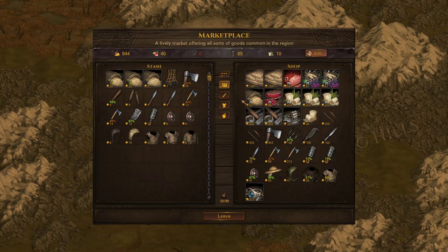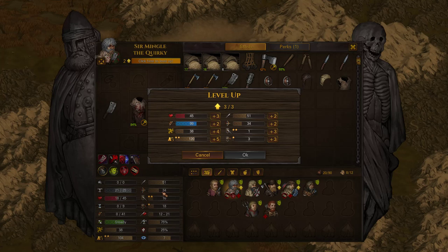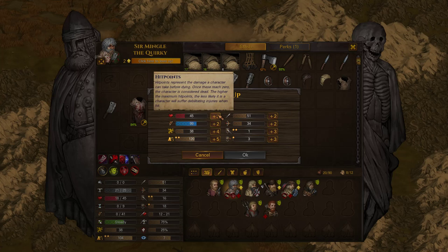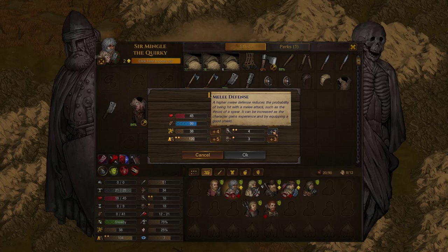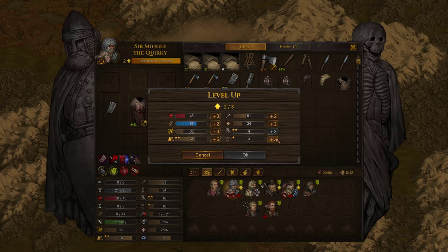Let's do these level-ups first. Mingle has a bonus to melee defense and also to initiative, which I don't usually take, and to ranged defense slightly. I think I'm going to give him the plus three melee defense — that makes sense. He's an excellent damage sponge, kind of like a tank. I give him the butcher quirk just because of his character, not for any min-max reasons.